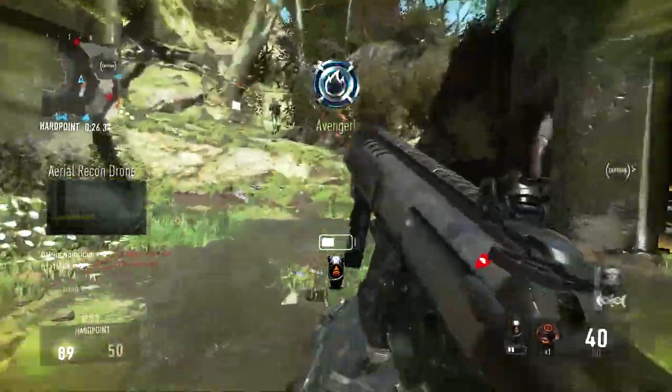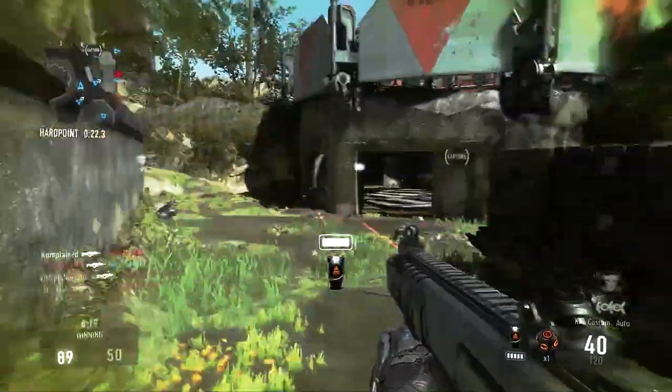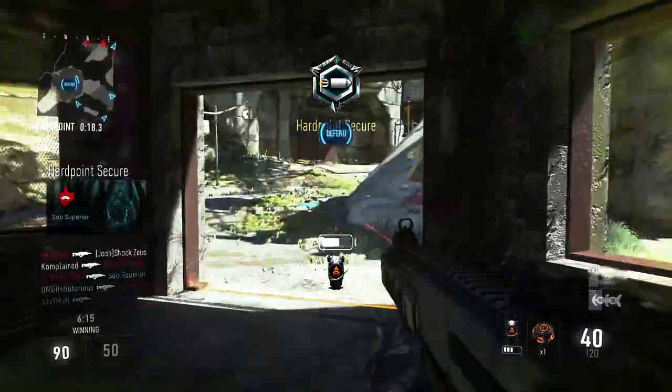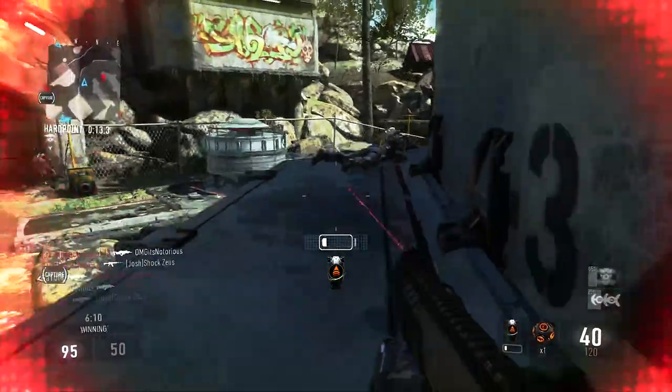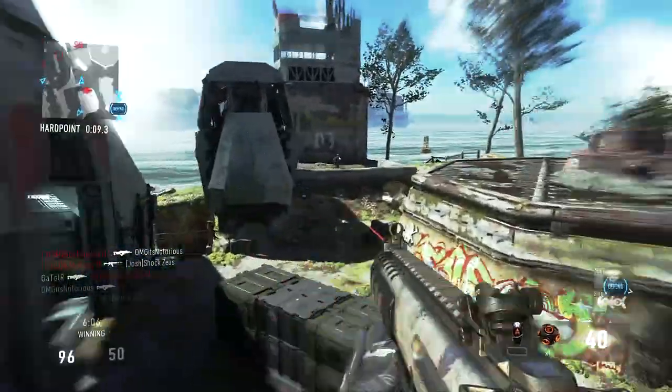When I was making my Advanced Warfare classes, I was looking for the perk sleight of hand, or the attachment dual mags, or just something to help me reload faster, and I could not find it. I just eventually gave up and assumed it wasn't in the game. But after playing the game for a few hours, I came across a little easter egg that helps your gun reload faster.